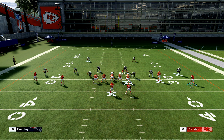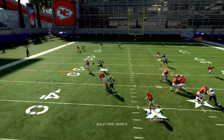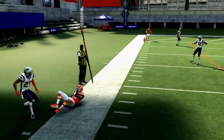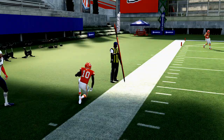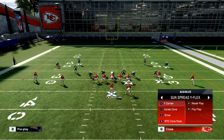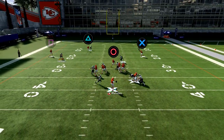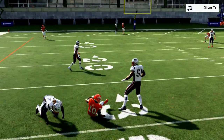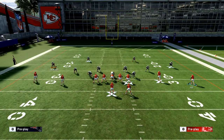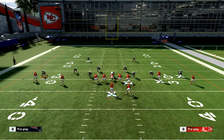Against man-to-man coverage this is still going to be effective. Against a good two-men-under your triangle route might be covered, but if they go cover zero on you, you're going to have a good chance to hit either that crosser or that vertical. If they press up on the vertical with no one over the top, that will be wide open as well.